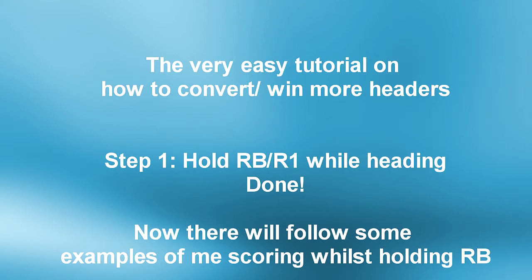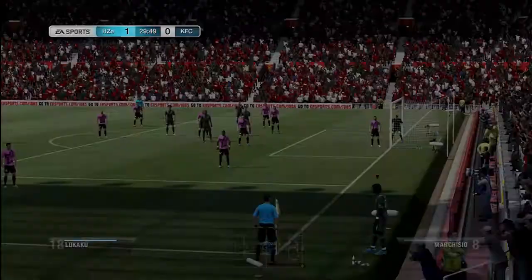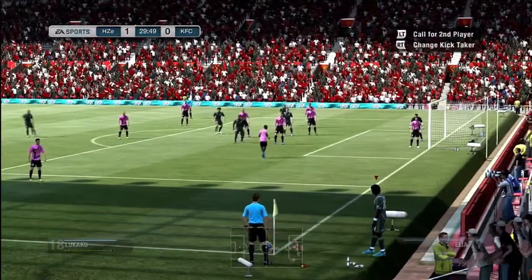It's actually really easy — you just need to hold RB or R1 on the PlayStation while you're heading the ball. I noticed that when I was holding RB, my players jumped way higher and headed the ball way lower, as you can see in the first example.